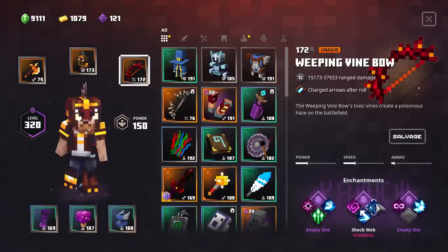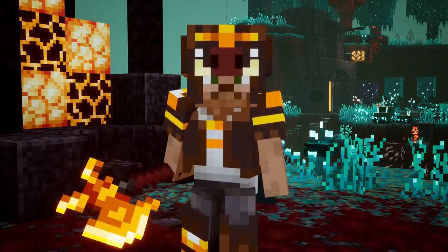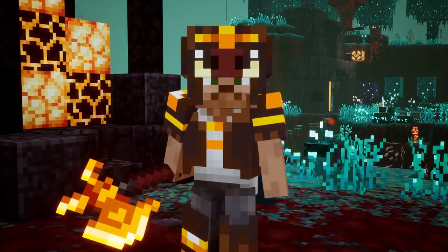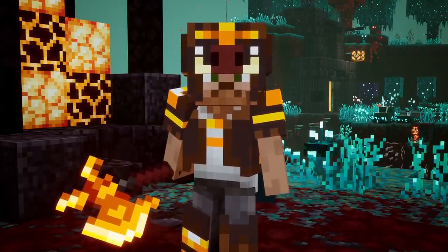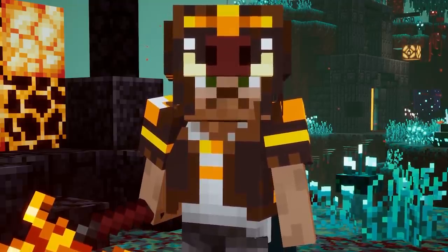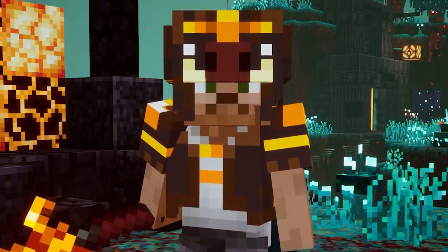Quickly moving back to the Weeping Vine Bow — the Shock Whip is a very cool enchantment. How cool would it be if we could actually whip enemies off the ground when we hit them? For example, against a very tanky strong enemy with many different enchantments that you won't be able to take down in just a couple of seconds, you could just snare them on the ground like with the Corrupted Seeds. I think Mojang should definitely consider adding an enchantment like that.